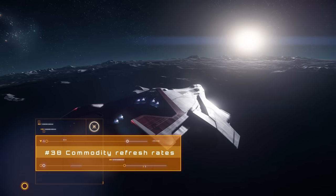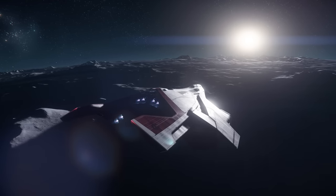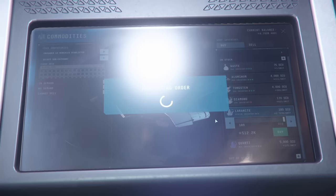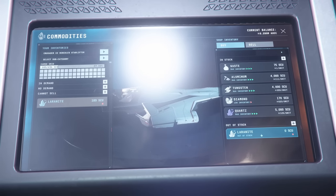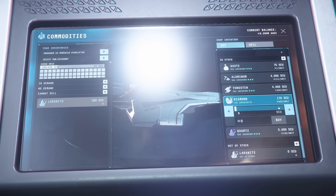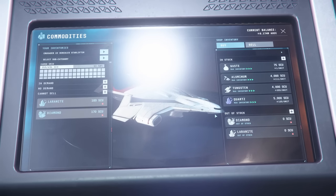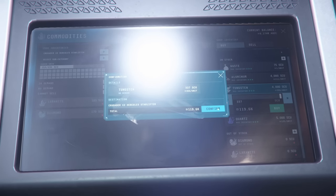When trading, it's important to understand server ticks and rates of refresh in relation to inventories. Every trade kiosk in Stanton buys and sells a finite amount of a certain commodity — they all have a max inventory, and once exhausted it refills at a certain rate, roughly every 5 to 10 minutes per server tick. It's generally better not to wait out server ticks trying to fill your ship with a super valuable commodity like Laranite. Take what you can of the highest value stuff, then fill up on lower value stuff so you can get going. Keep in mind that inventories are shared across servers, so even if you can't see anyone else, there may be others on different shards waiting for the same tick.